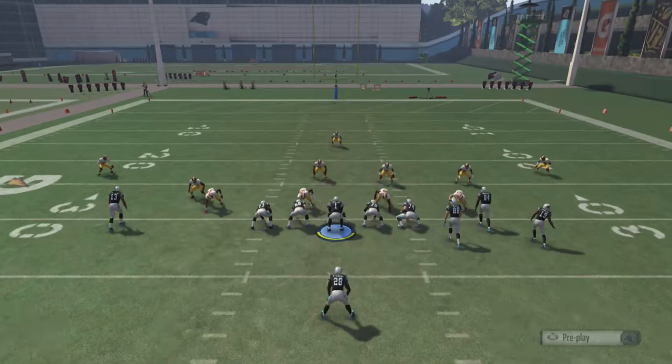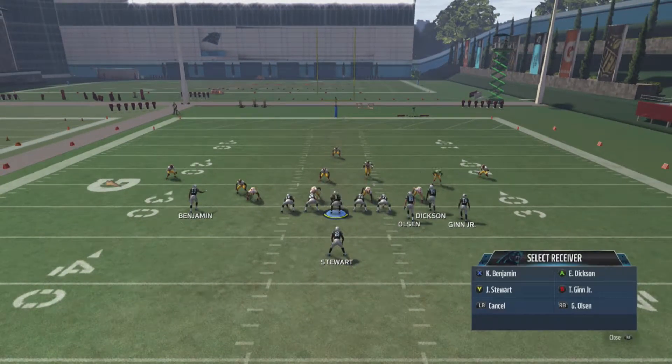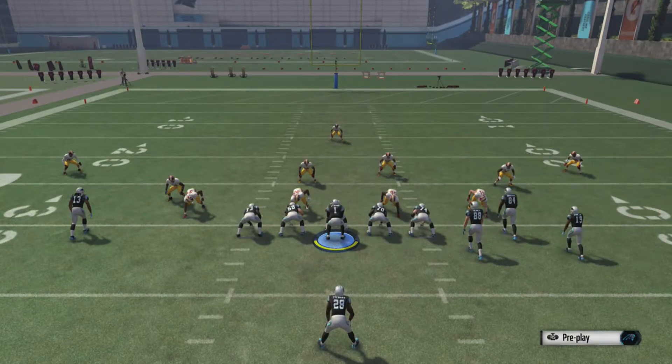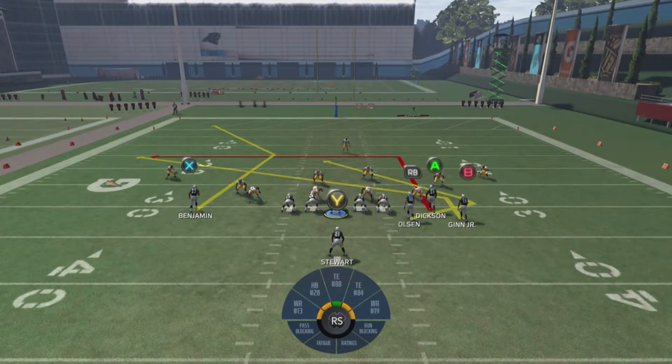Then we want to slant our B receiver. To do that, we hit Y or triangle, B or circle, and then left on the right stick. And then we have a slant. So basically when we snap the ball, the A receiver is going to run up and pull the hook zone back, and that's going to leave B open across the middle. But if they stay down and play the slant, that's going to leave A open as soon as he breaks.